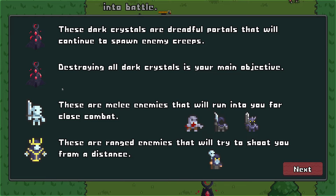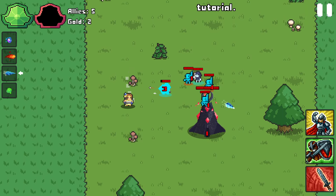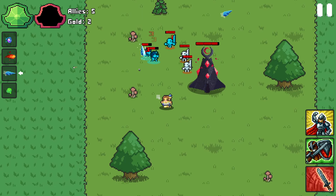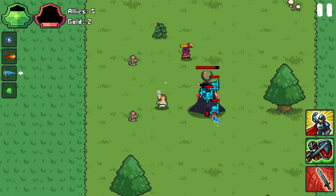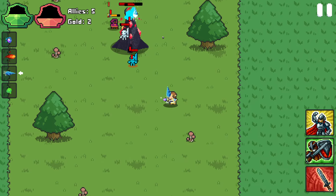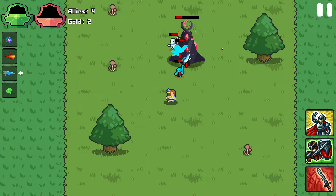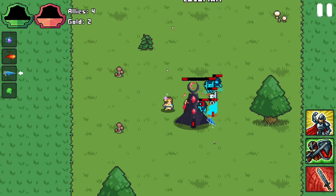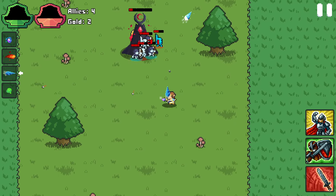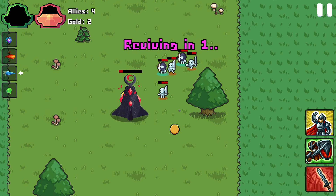These are melee enemies that you'll run into for close combat. There are ranged enemies that will try and shoot you from a distance. I can just hold down fire. I am taking damage from those ranged guys. I can see the little arrows so I'm just going to hold them walking in circles. Oh, it's stuck on a tree.